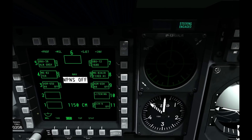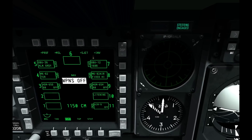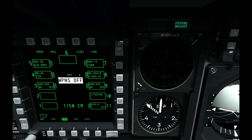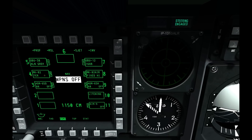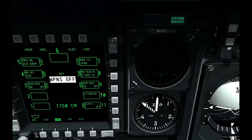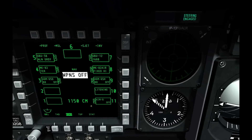This is my DSMS page — the Digital Stores Management System — showing my weapon loadouts. I've got some Hydra rockets on top, some GBUs (guided bomb units), I've got Maverick D and Maverick H, and I've got the Lightning pod and the AIM-9 sidewinder.